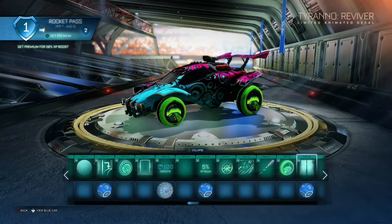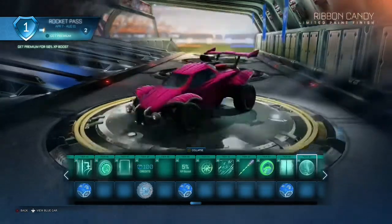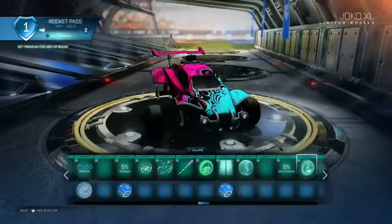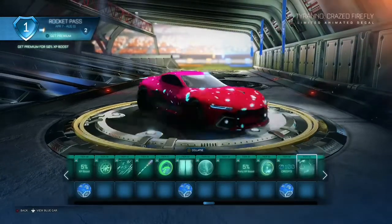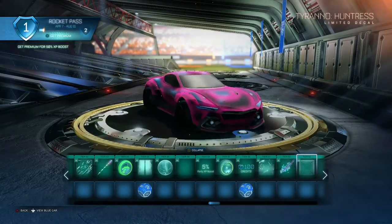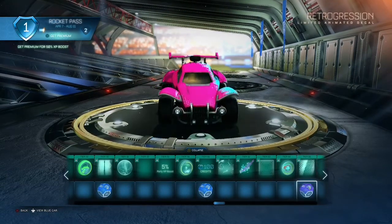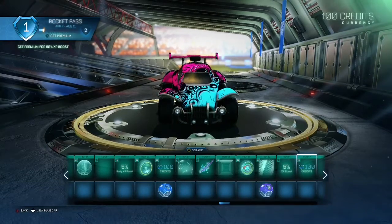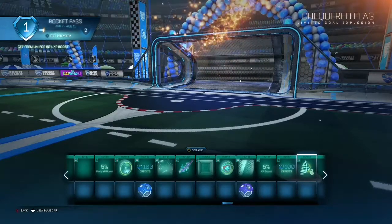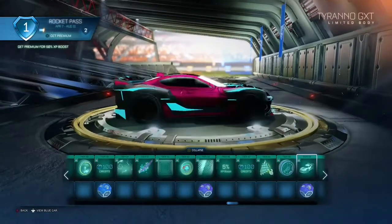It feels like I'm pulling away and it's coming forward. These wheels, this animated decal for the new car, the Tyranno, this paint finish, and a title. That decal was pretty cool, that boost is pretty cool, more decals, more wheels. And here's the gold explosion — that was really nice, a really nice gold explosion.